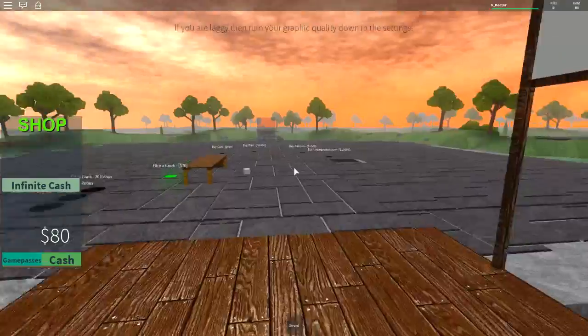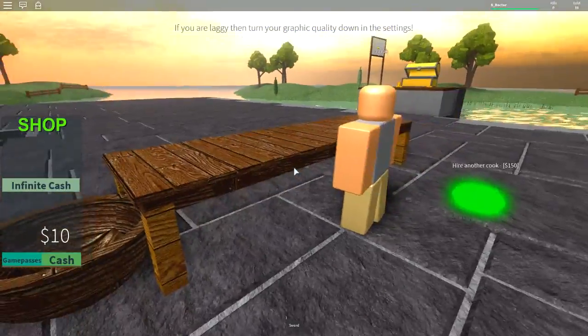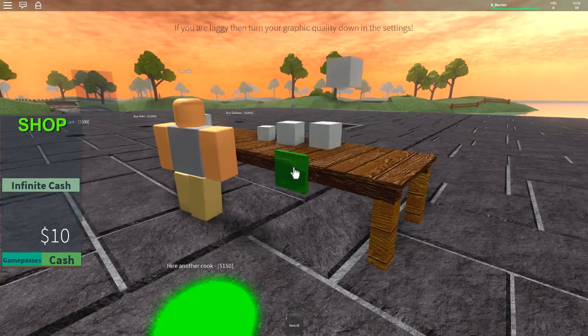$70 will let us hire our own cook. Our cook I guess will be like a dropper — it will just do its thing. Is he going to start producing food for me? He is. But not as quickly as if I click it myself, so I can keep clicking myself.